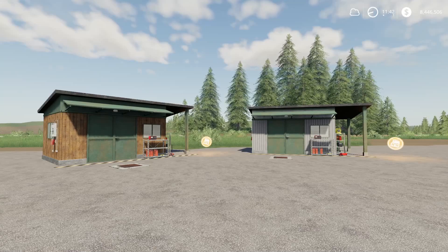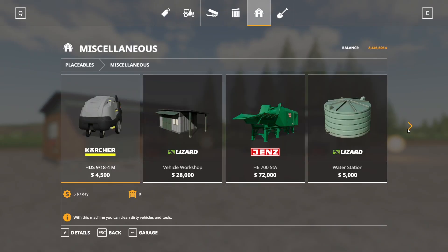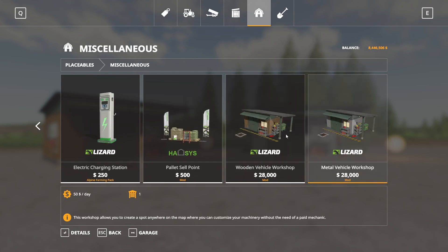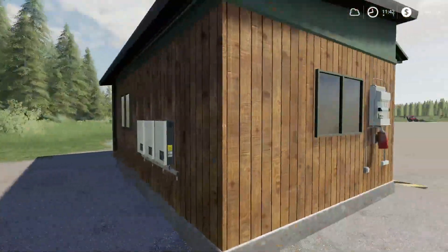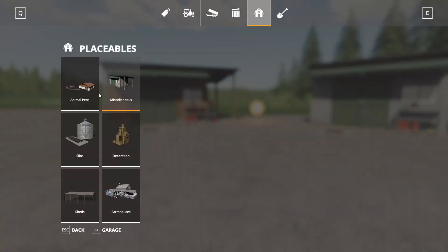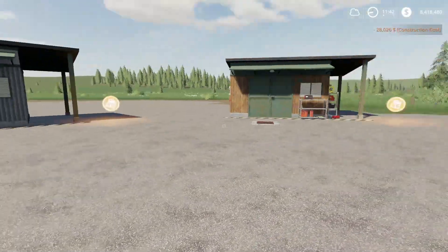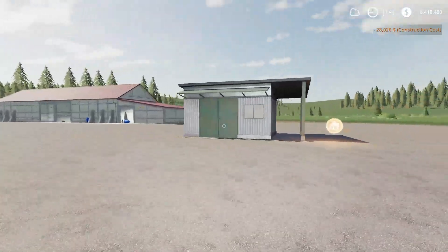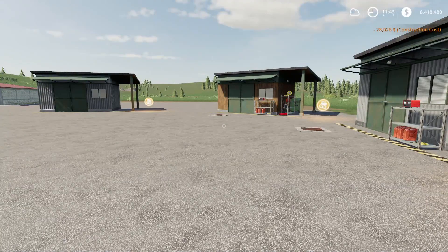Next up, we have the vehicle workshop — I don't know why someone hasn't done this sooner. This is by Topace888. This is 7.71 megabytes to download and is for all platforms. These are two workshops — same functionality as the base game ones, but retextured. We have a wooden vehicle workshop and a metal one. Both are $28,000 to buy and $50 a day in maintenance. Both look quite nice. There are some more details on them compared to the base game version. That is the vehicle workshop.